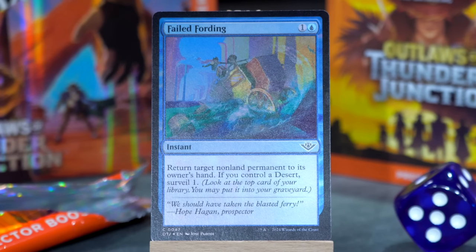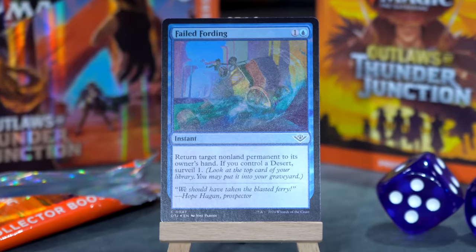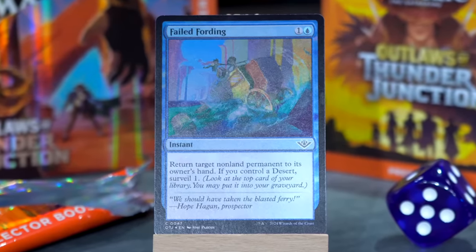Failed Fording is next. You ever try to ford and you fail? Sucks to fail a ford. One and a blue for an instant — return target non-land permanent to its owner's hand. If you control a desert, surveil one. Yeah, great. That's just a good card that does useful things that you want.